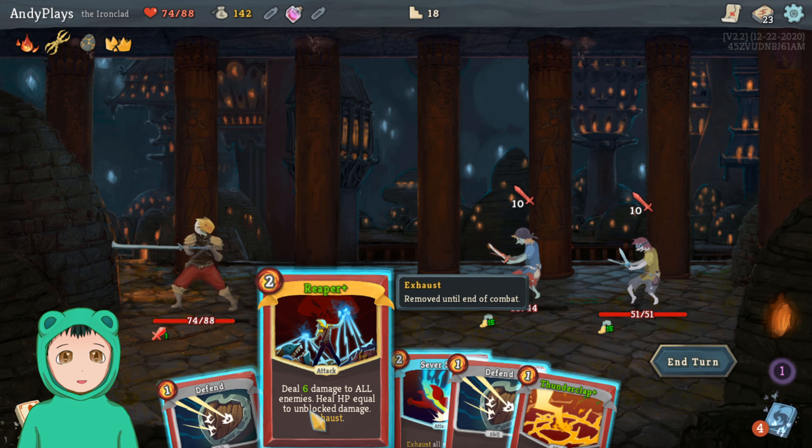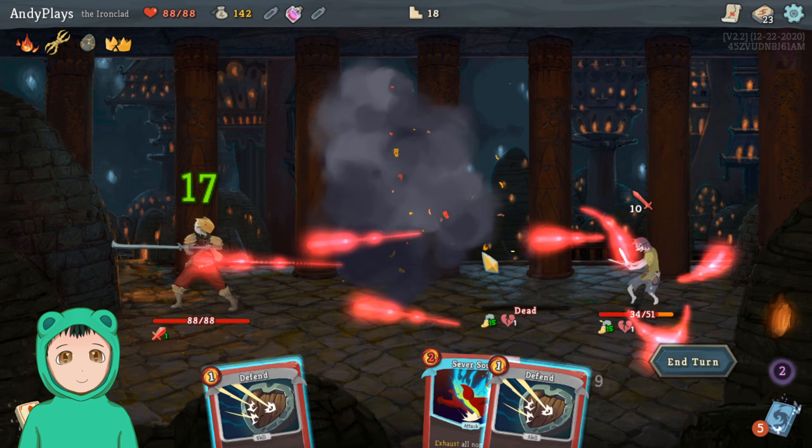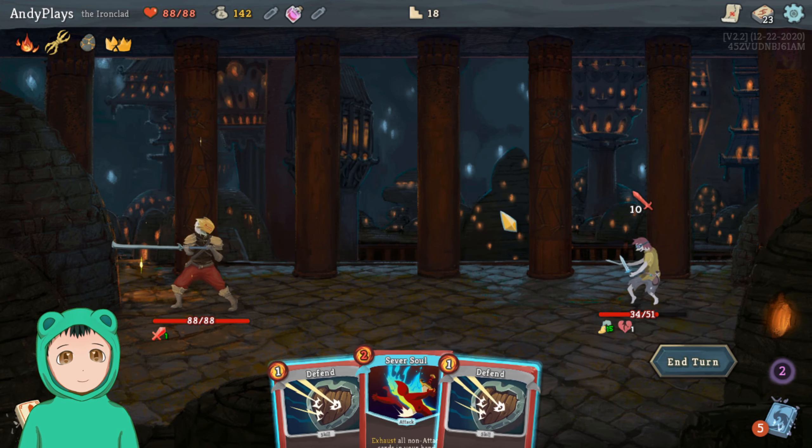Thunderclap seems good, same with the Reaper. We won't be able to defend but we'll heal 12, whereas this one we'll just take 15. If we do the Reaper we'll take eight. Let's do Thunderclap and then with the Reaper — oh, we got rid of one, okay. That's a lot better. We can still defend too because I totally forgot we have the Busted Crown, so we'll take five.